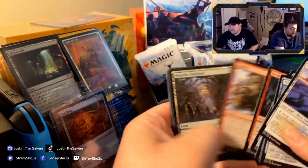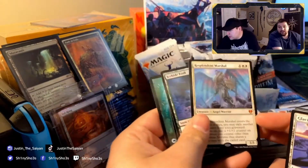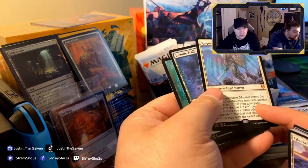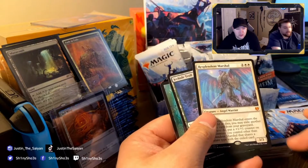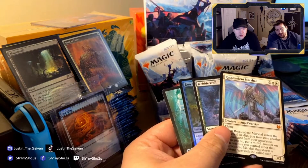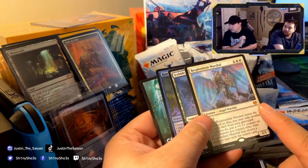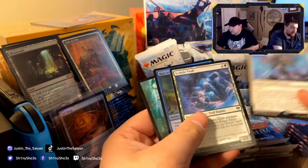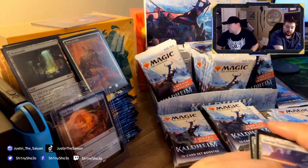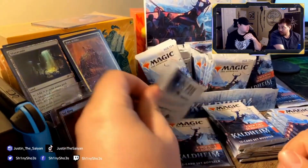Looking through the rarity symbols — we hit Resplendent Marshal. It's number 22, and it's a mythic. So in Magic, mythic is orange, rare is gold, uncommon is silver. The back slot either has a token or a card from the set. There's a foil card — every pack comes with a foil card, but this one's nothing notable. There might be foil cards that are worth something though.